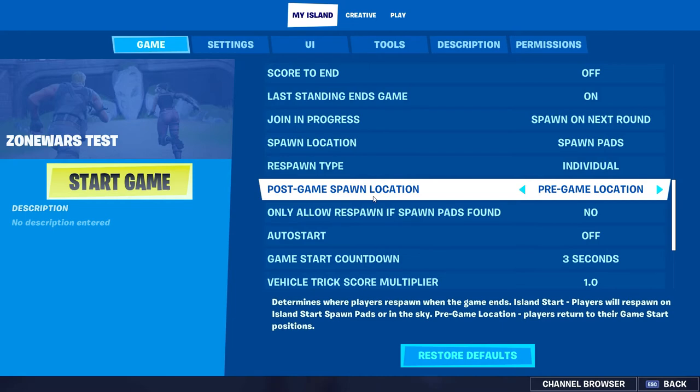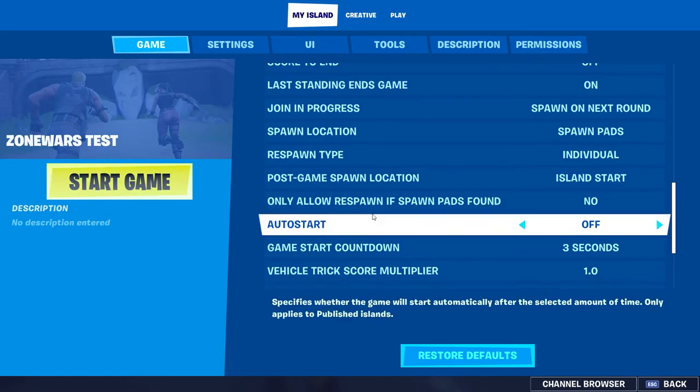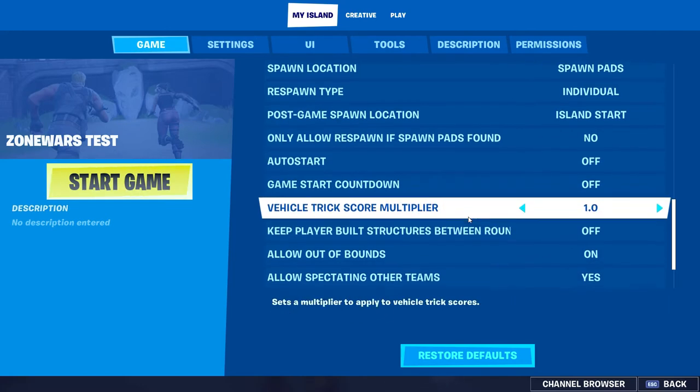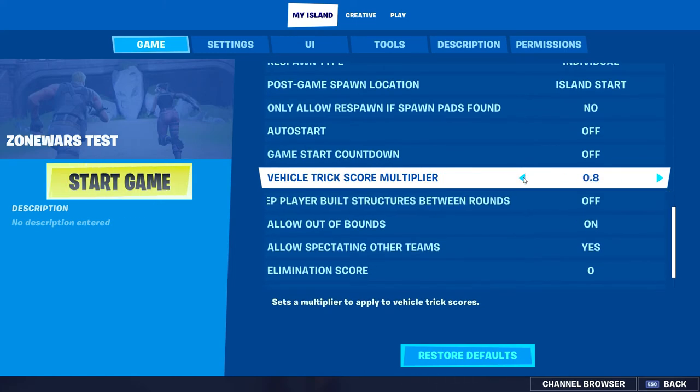Respawn type: individual island start — do what you want with that. Only allow spawn on respond if spawn pads is fine. Auto start: off — you can put that on if you really want, I just have it off. Game start countdown: you don't need that.